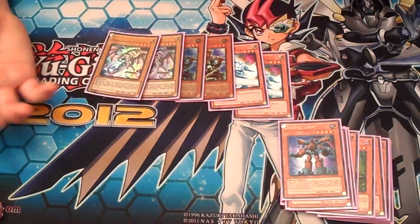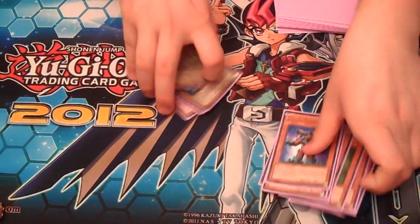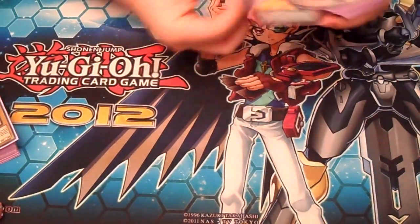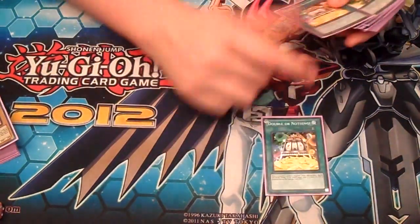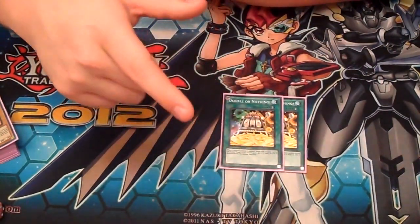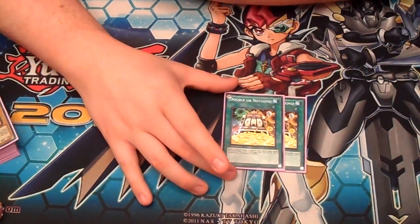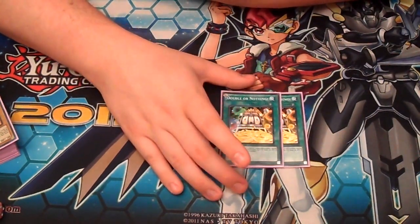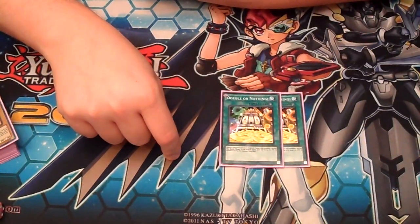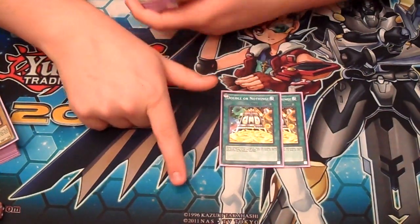For beatsticks, Alexander Dragons — they're also good fodder for your Xyz monsters. That was just a way to repeat the same plays over and over consistently. They may not be the best plays, but they're fun. Two Double or Nothing — this card's really funny with Utopia. You attack with Utopia, negate Utopia's own attack with his own effect, then use Double or Nothing. When your attack is negated, you target that monster and can attack again but its attack is doubled. So if you're attacking directly, you can make Utopia hit 5,000.